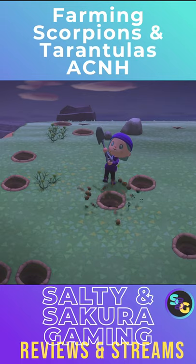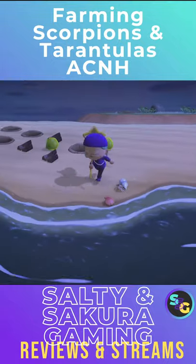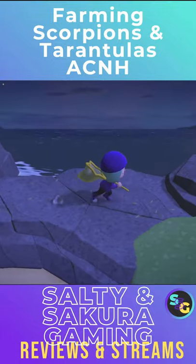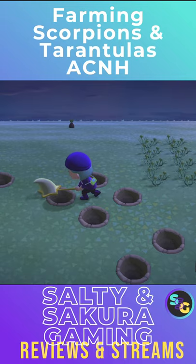Now you need to dig some strategic holes. With this layout I can run away and hop into the middle where the scary bugs have a hard time getting me. Now run around and scare off every bug that spawns that's not a scorpion or tarantula. Lure one of these creeps in. Run and jump into your hole before they get you. Then turn around and nab them.